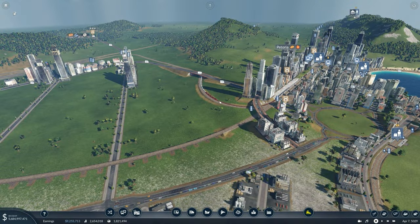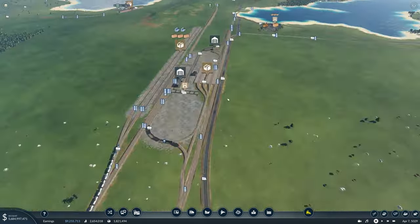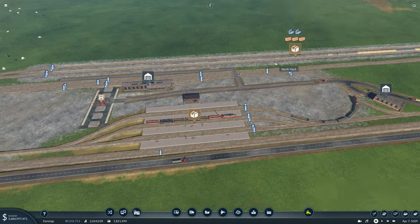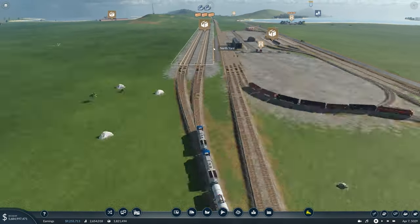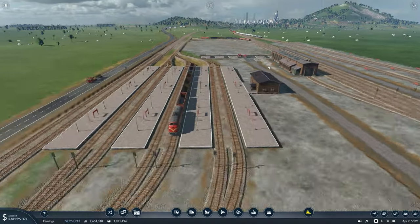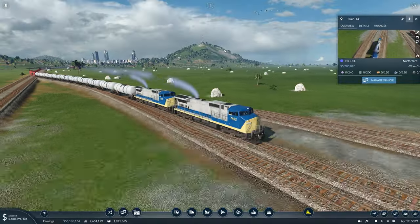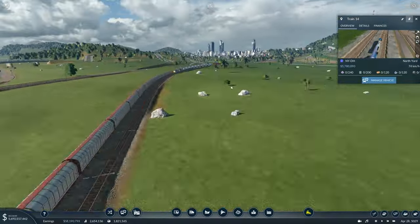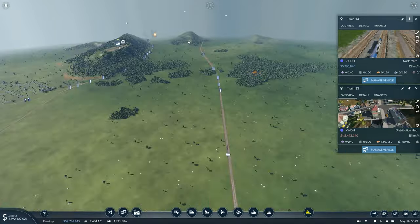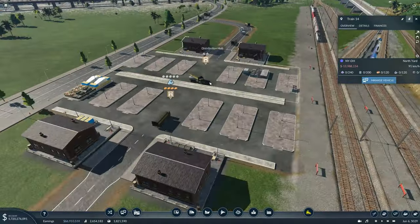This is a similar setup but instead of taking cargo to cities, we're taking it to what's called a hub. Over here is the north yard — I've made the platform insanely longer and dedicated it to trains running between yards, separate from the shunting trains moving different goods to the center. A train can now pull in and pick up all the cargo in one go — insane capacity — then take it all the way down to the distribution hub.